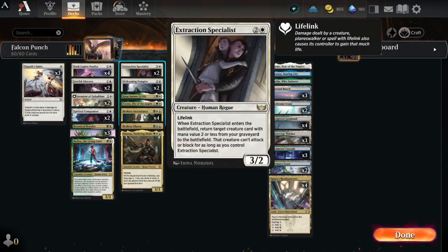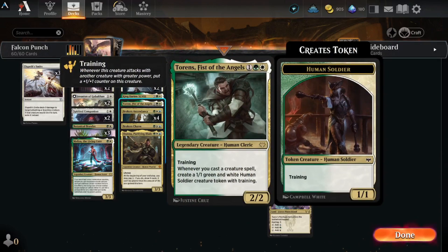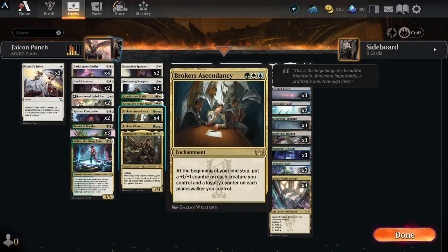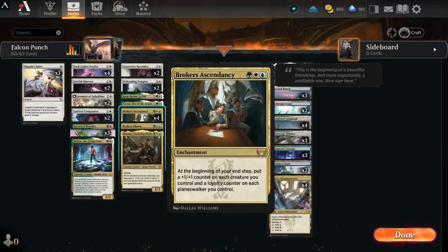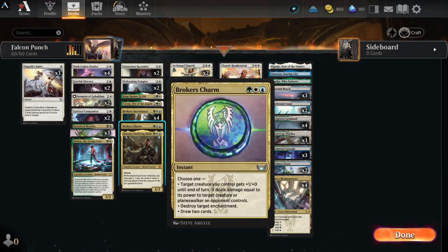Extraction Specialist in case you need to get something back - mainly the Dusk Legion Duelists, Spirited Companions, Botanical Brawler, or Melira. Welcoming Vampire for draw, King Darien for protection, Thorn of Angels to create training tokens, and Broker's Ascendancy for the plus-one-plus-one counters on each creature and loyalty on planeswalkers each turn - really fun card, super broken.